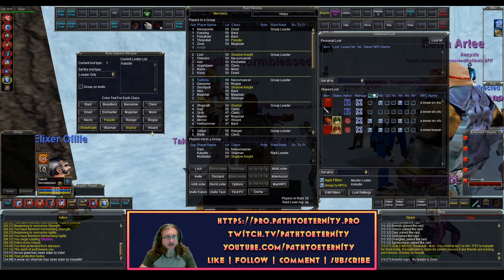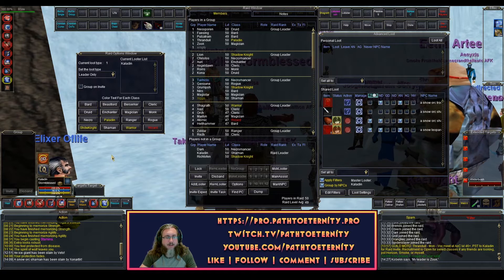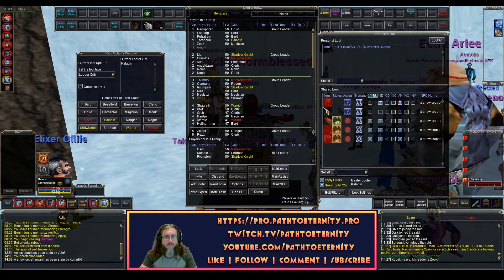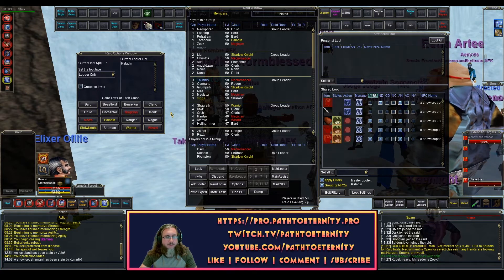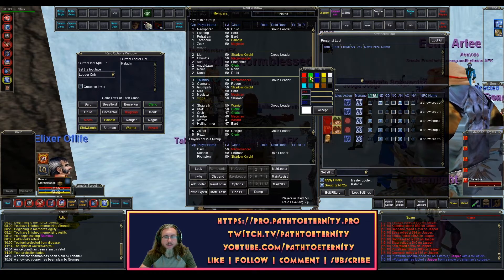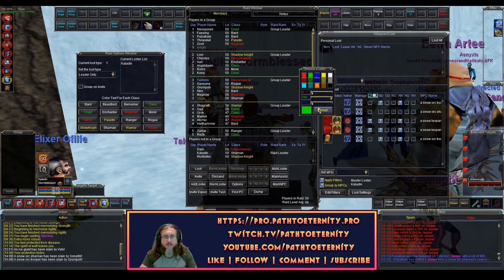Then I'm going to find my Caster DPS and make them red. So here is the Wizard, this Necro, and this Magician. I like to make my healers green — so here is a Cleric, here is a Druid, and here is a Shaman.